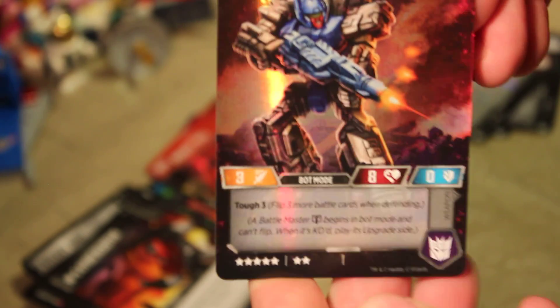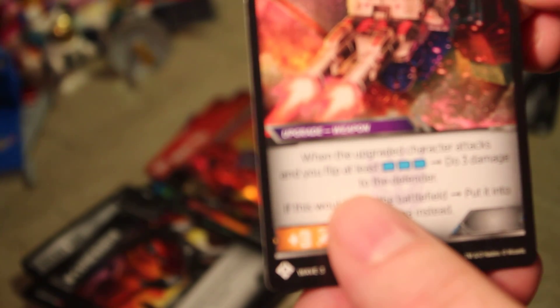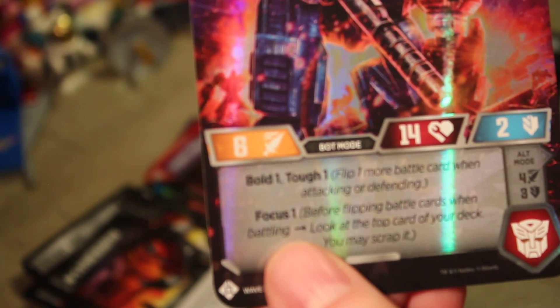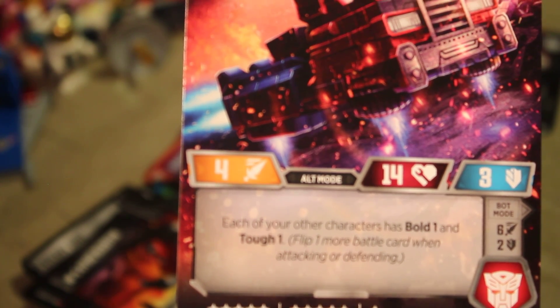We got Raider Aimless, who is a Battle Master — I don't think I have him. He's a seven-star card with Tough three: flip three more battle cards when defending. He becomes the Manifold Ion Particle Blaster. When the upgraded character attacks and you flip at least three blue, do three damage to the defender; if this would leave the battlefield, put it in your KO area instead. And then we have rare General Optimus Prime — I don't think I have him either. Bold one and Tough one: flip one more battle card when attacking or defending. He also has Focus one: before flipping battle cards when battling, look at the top card of your deck; you may scrap it. His alt mode gives each of your other characters Bold one and Tough one as well — he's an 11-star card. That is a really good pull and I'm pretty happy about that.